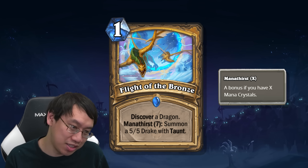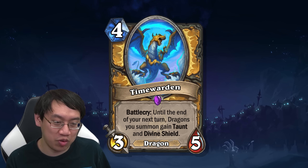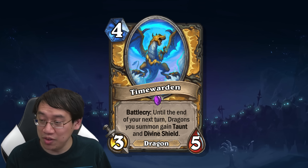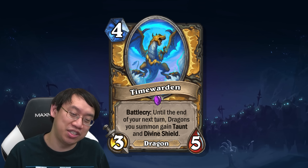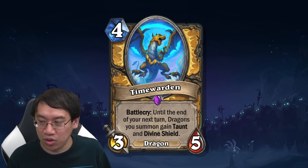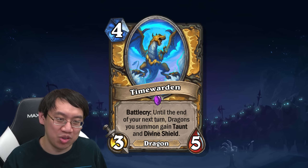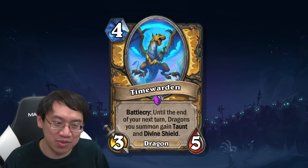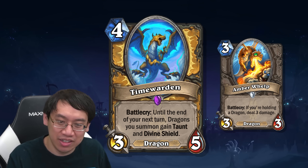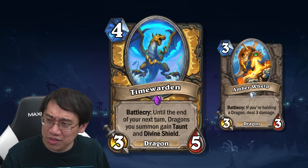We got some dragons here — three other dragons to go with that dragon discover. Time Warden is a 3/5 dragon with battlecry: until the end of your next turn, dragons you summon gain taunt and divine shield. It's obviously a hard card to evaluate until you see all the dragons alongside it. You'd want to run this in a deck with a lot of dragons. Quick mention to the neutral dragon, the Amber Whelp — a 3-mana 3/3 dragon that deals 3 damage if you're holding a dragon. That's practically a Paladin mascot card.